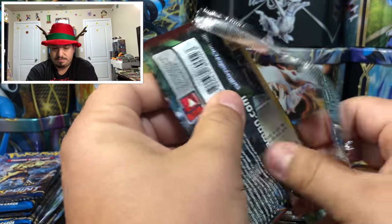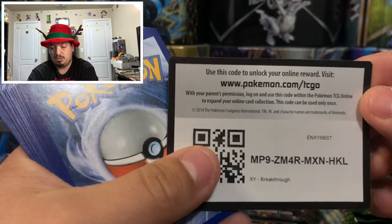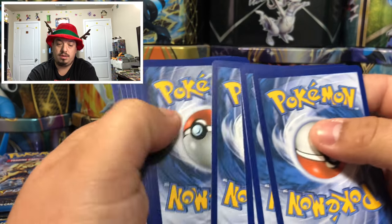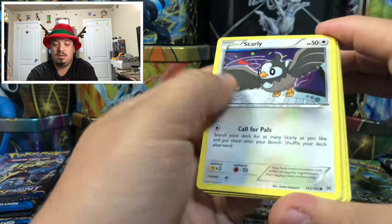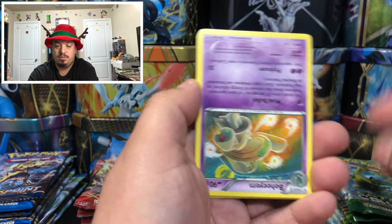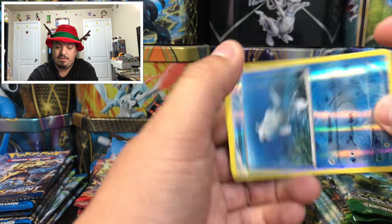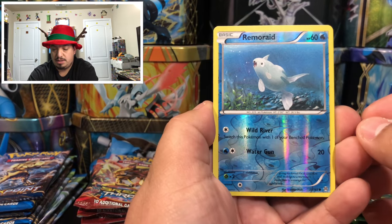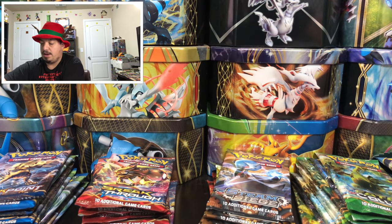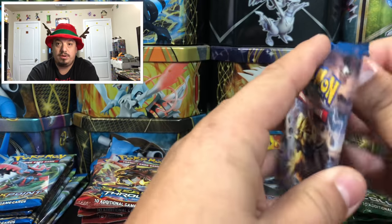Onto Breakthrough with Mega Mewtwo on the front. We have a Starly, Goldeen, Cyndaquil, Cubone — sad-looking Cubone — a Wobb, a Remoraid, and a Parasect — that is the rare non-holographic card. Now we have our Breakpoint pack.